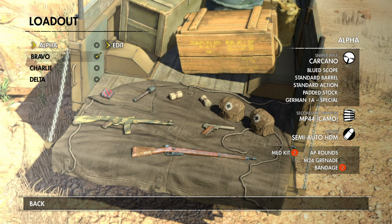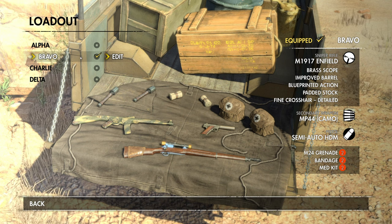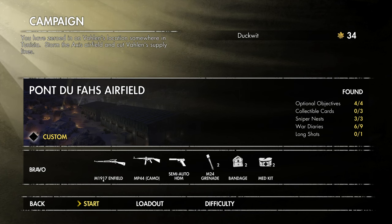I'm going to save the Kakano for the end and keep the Enfield. So: M1917 Enfield, MP44 camo, and a semi-auto HDM — because it's more accurate than the Welrod. Custom difficulty, everything set to the hardest setting, except I can save, which I can't do in authentic, in case something does go wrong — because things can go wrong.